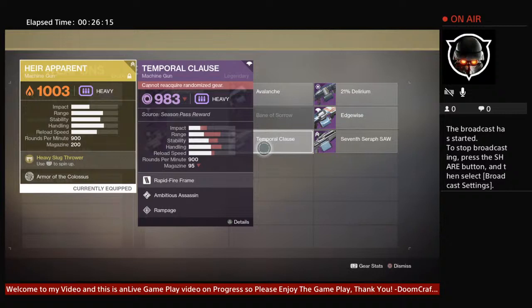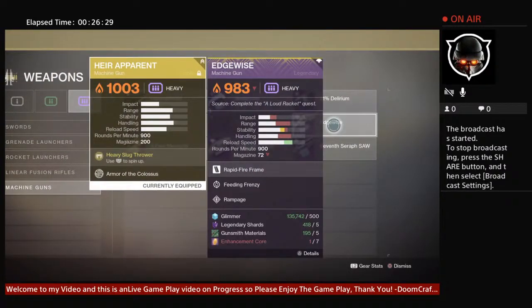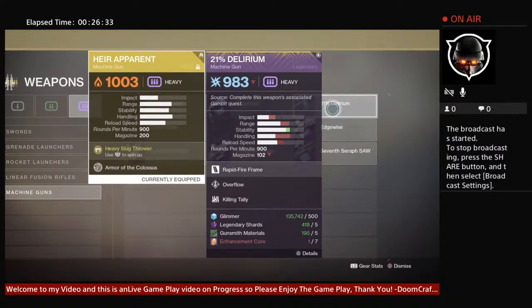It does more bullet damage than 21% Delirium, which is very interesting. In general it's like having a 450 RPM machine gun but with doubled RPM rate — basically on steroids — as well as giving you an overshield protection. That's pretty much the description of Hair Apparent.